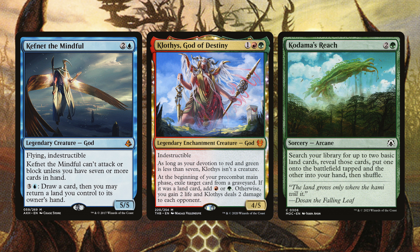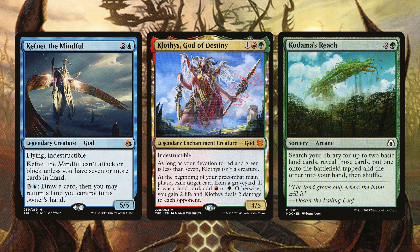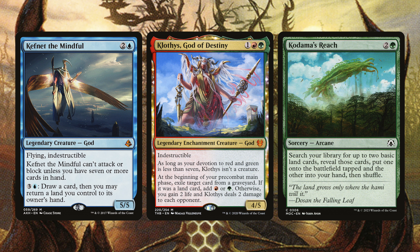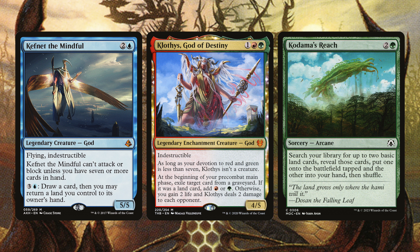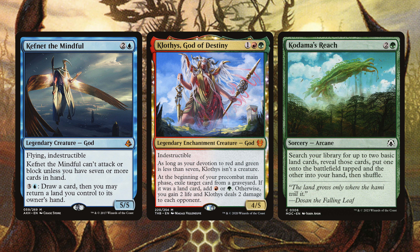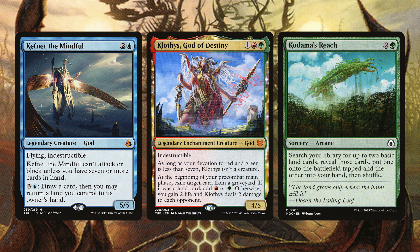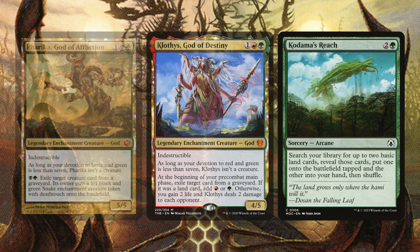Kafnet the Mindful has flying and indestructible, and its draw ability triggers at seven cards in hand — not always easy, but helpful for blocking. Klothys God of Destiny helps make mana and deal some damage. Kodama's Reach gets two basic lands — they don't have to be the same basic, so we can get two different ones we need. Pharika God of Affliction makes deathtouch snakes by exiling creature cards from graveyards, great for blocking early.